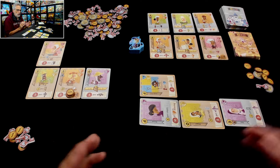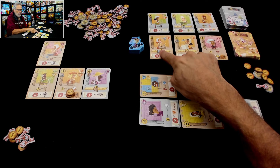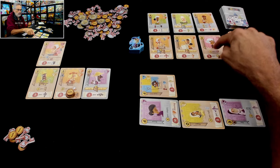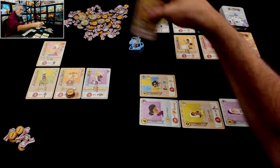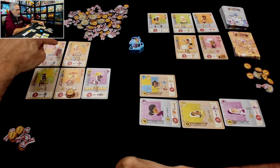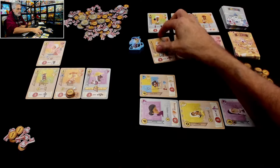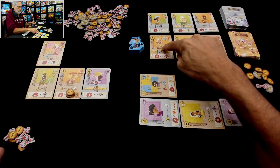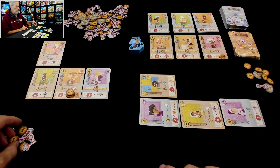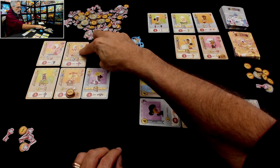Wasn't there somebody who cared about soldiers? Yeah — it's the Armorer. So if I get the Master of Arms later, I definitely want to get the Armorer as well. I could get the Man-at-Arms now, put it here next to a warrior, and then put the other one over there. That's coming into focus. Let's get the Armorer for three minus one — so it only costs me two. I'm going to go ahead and put it right there.